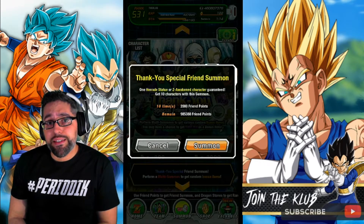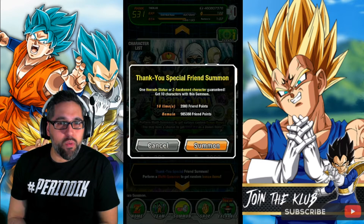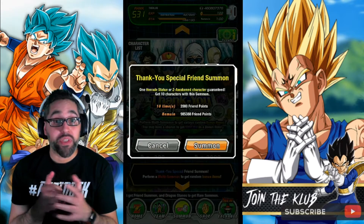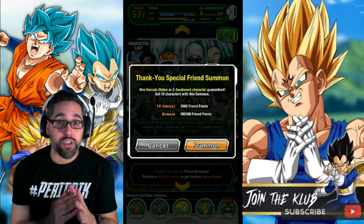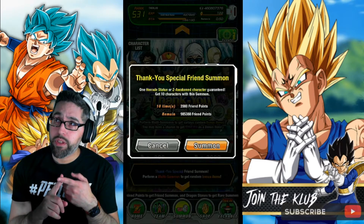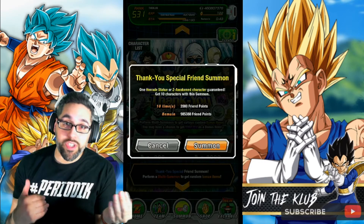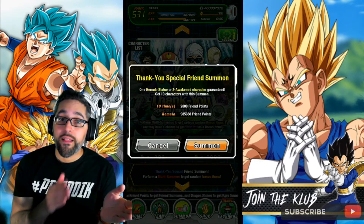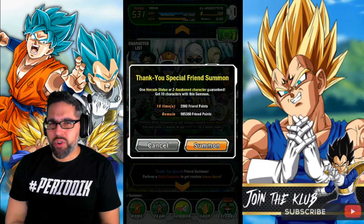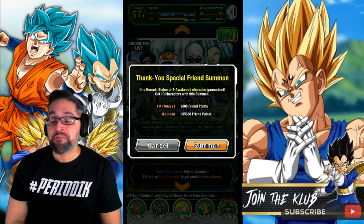Keep in mind this is after I spent about four hundred thousand friend points when LR Great Saiyaman 1 and 2 came out. It took me a long time to get all 24 copies — one copy, then nine dupes to get to SA 10/10, another 10 to get to 20/20, and four to open up the path. That was about 430,000 to 440,000 friend points, and we've worked our way back up to almost a million.